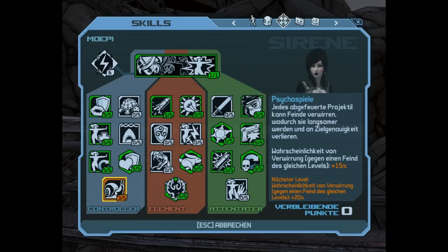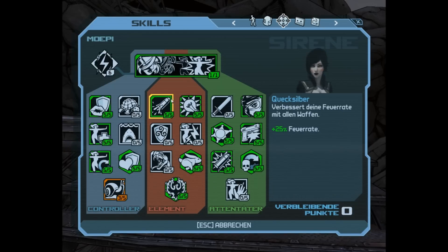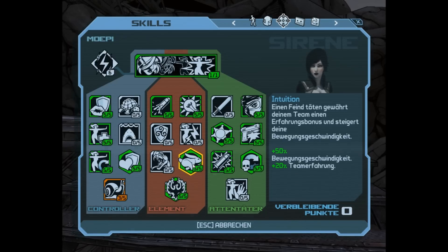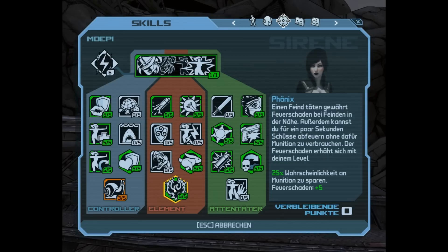That confusion chance is not maxed because I often use a double savior, and that's why I almost always have enough bullets to confuse enemies fast enough. Another skill increases fire rate, and this one increases the chance of proccing elemental effects. It also increases my movement speed and experience gain, but since I am level 69 I just need the movement speed while getting kills.